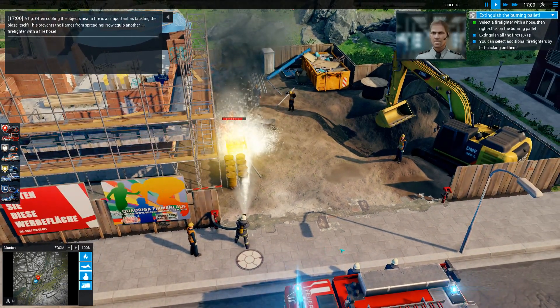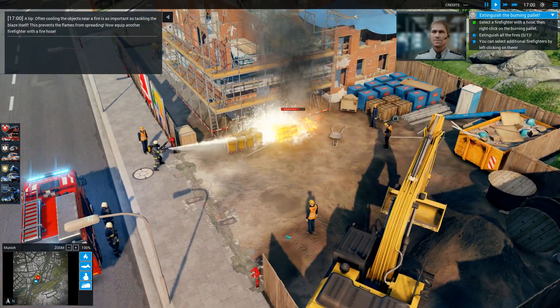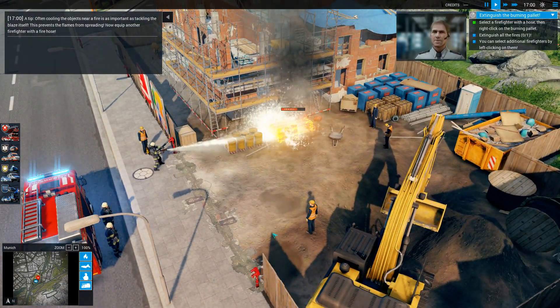Often, cooling the objects near a fire is as important as tackling the blaze itself. This prevents the flames from spreading. Now equip another firefighter with a fire hose.